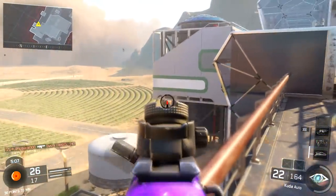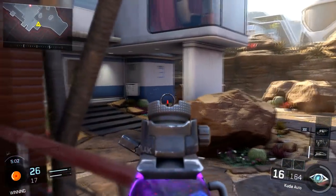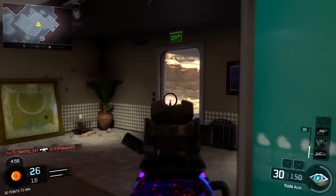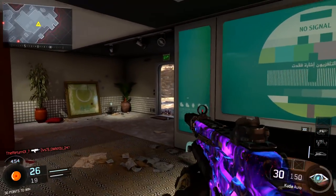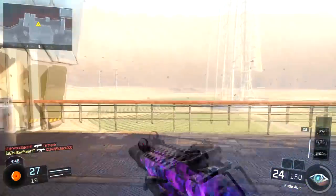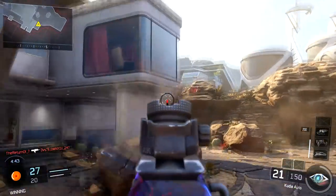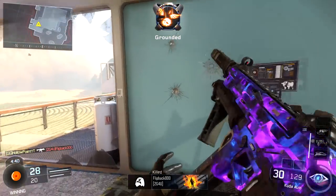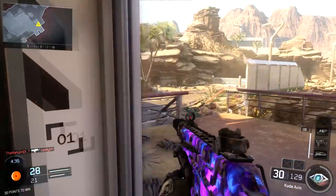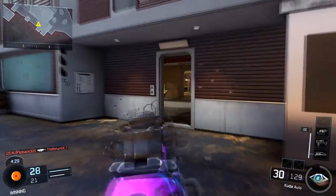It's going to take some time if you're not the greatest player, but you will get it — you just have to be very patient. For score streaks, there are only three you need to run: the UAV, the Counter-UAV, and the Hater. Once you work your way up to about 11 kills and the Hater is up, it literally tells you exactly where everybody is. Try to pay attention to the mini map as much as you possibly can because it's really going to save you and let you know where everybody is at every given moment.